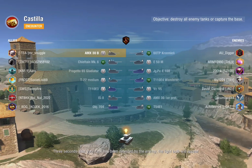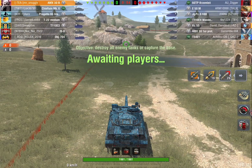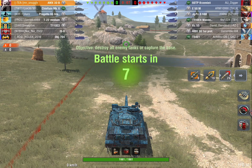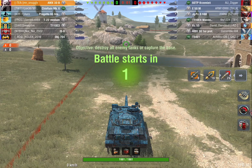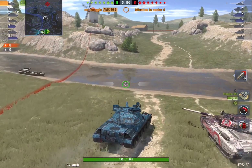Looking at the lineups — quite balanced. We have a Progetto, a T22 medium, and myself versus an E50M, AMX 30 prototype, and the T5041. I guess we have the advantage because we have three tier 10 meds. The question is, will they all come this way?